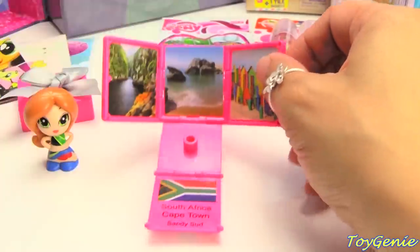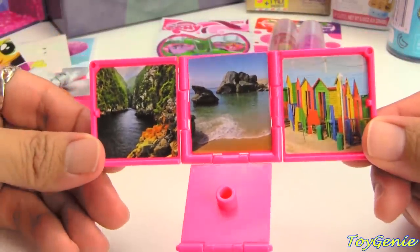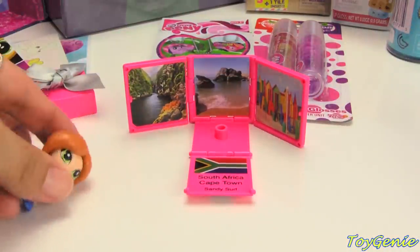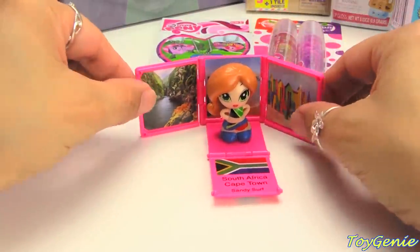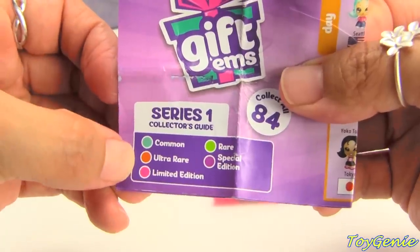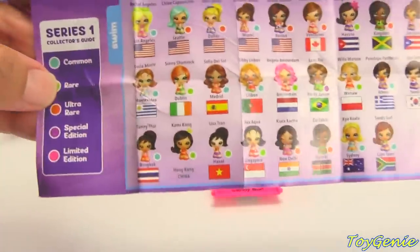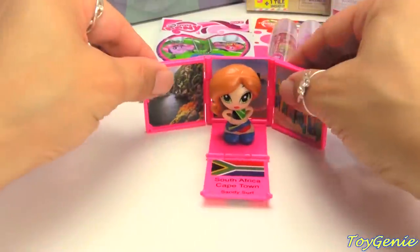So let's see where she's from. She is from Cape Town, South Africa. And her name is Sandy Surf. Look at these beautiful pictures from South Africa. And the neatest thing is she can stand right here because this acts as a display case. Let's check out the collector's guide to see how rare she is — there are five different ones: common, ultra rare, limited edition, rare, and special edition. Sandy Surf is common because she has a little teal circle right next to her. These are super cute and fun to collect.